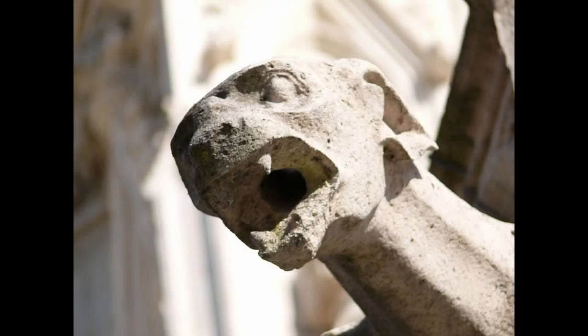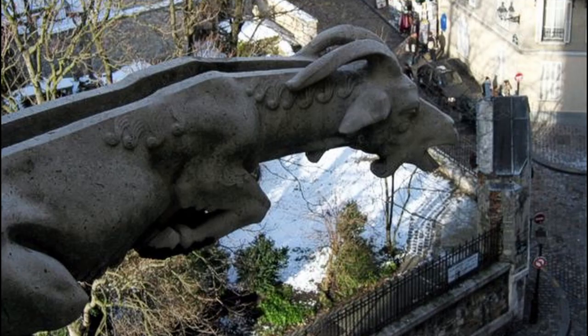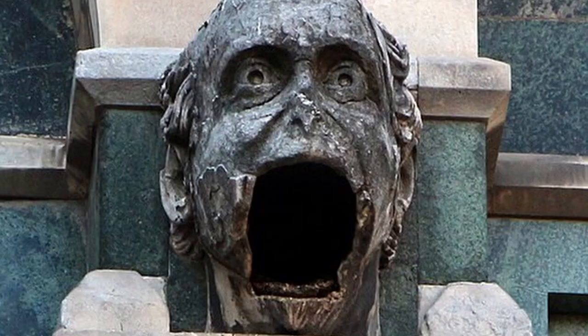A true Gargoyle is not just a statue — it serves the purpose of being a waterspout or drain meant to send water off of a roof and away from a building. Any that are simply statues are actually called grotesques, and are meant to stave off evil spirits and plunderers, but the two terms have been used interchangeably in the modern world. The term Gargoyle likely comes from the French word garguille, which loosely translates to throat or gullet, directly relating to the waterspout purpose of these statues.